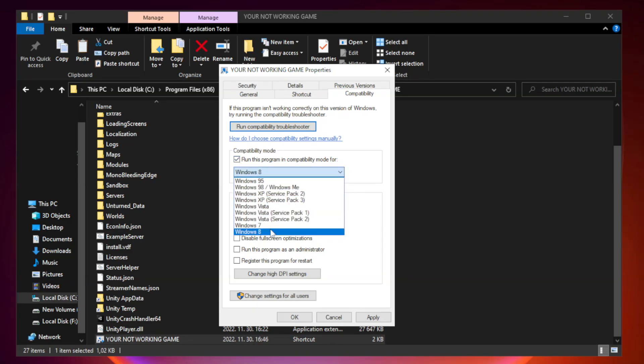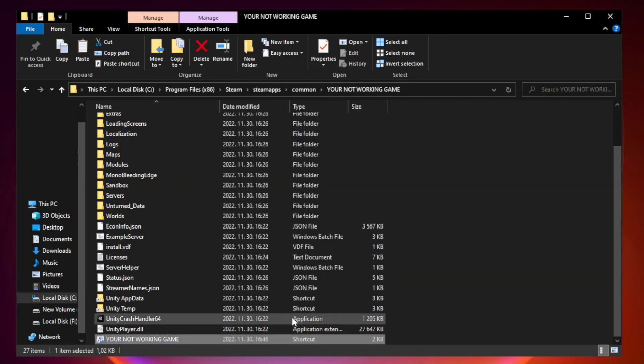Check Run this program in compatibility mode. Try Windows 7 and Windows 8. Check Disable Full Screen Optimizations. Check Run this program as an administrator. Apply and OK. Close the window.